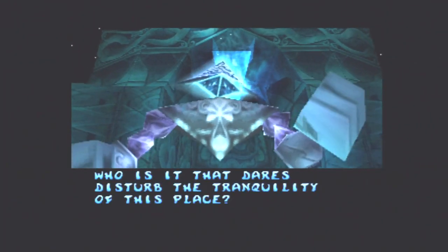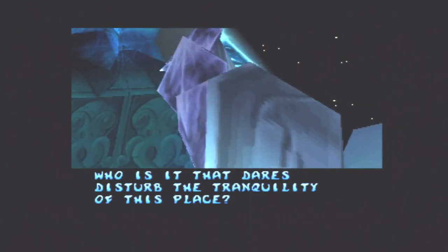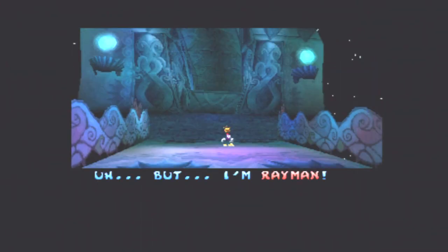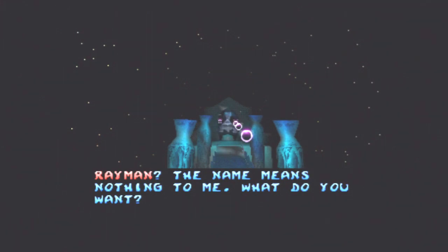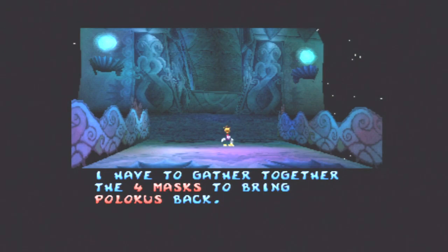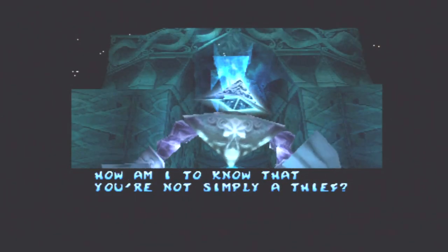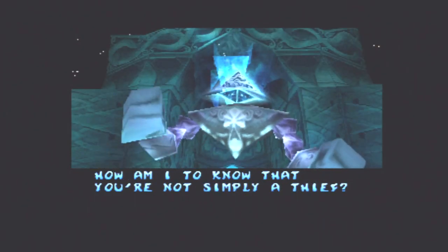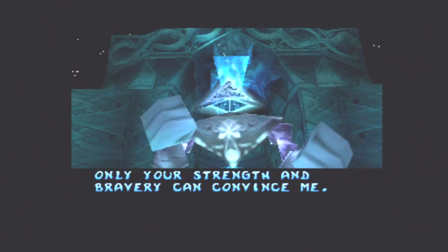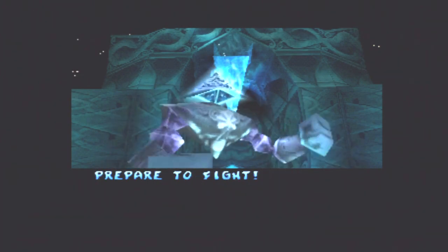Who is it that dares disturb the tranquility of this place? I'm Rayman. Rayman? The name means nothing to me. What do you want? I have to gather together the four masks to bring Polokus back. This is our last chance to chase the pirates away. How am I to know that you are not simply a thief? Only your strength and bravery can convince me. Prepare to fight.